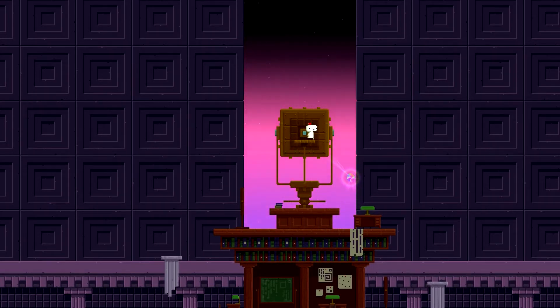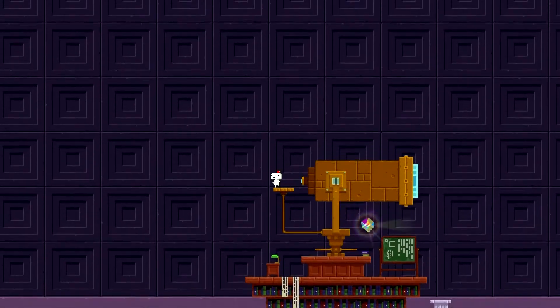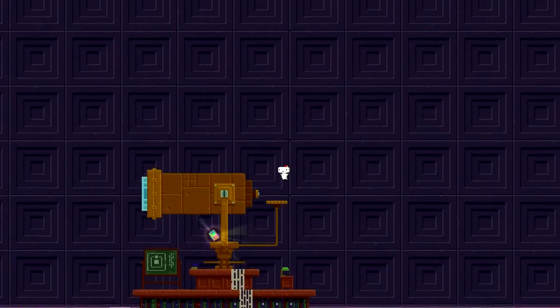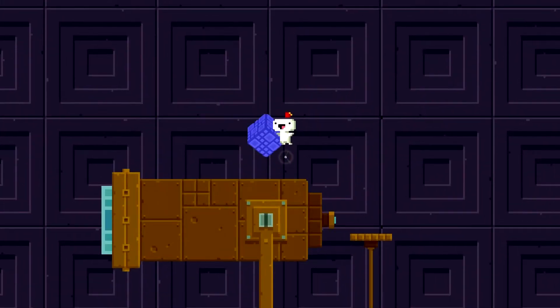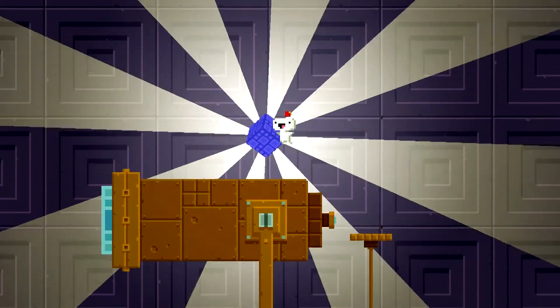Let's just do that. Right trigger, left, right trigger, right trigger, A — that was not a winning combination. Or it was? Okay, I guess it just loops. There we go.